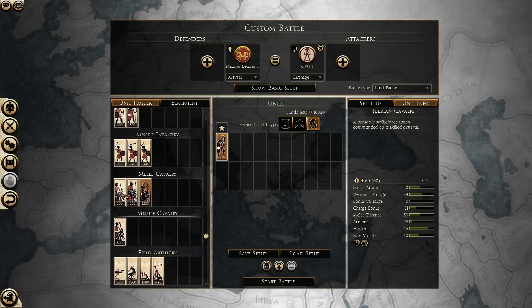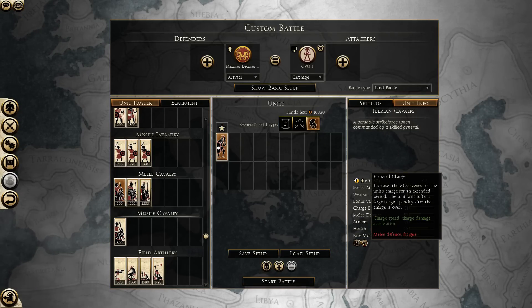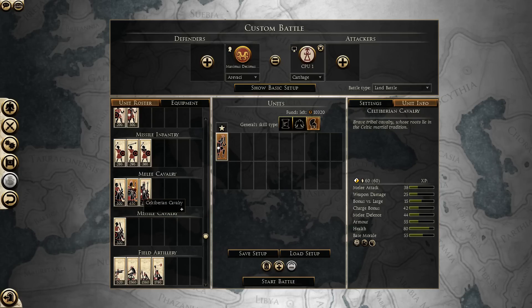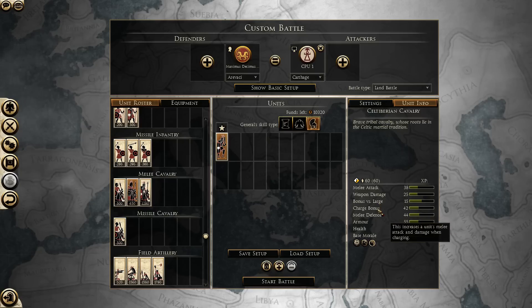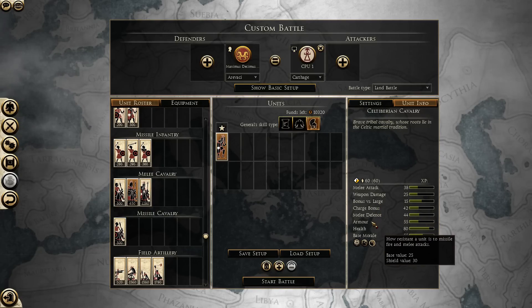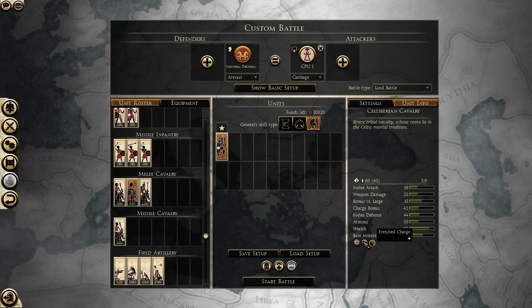When we get to the cavalry, things are a bit bleak. There is Iberian Cavalry — very fast, light melee cavalry. They have very good melee attack and weapon damage, but against other cavalry they will just die. So these guys are best used to running down skirmishers, but if the skirmishers can get off a volley on them, they are in trouble. Still, a frenzy charge into the rear of enemies can do a lot of damage. Then we have the Celtiberian Cavalry, with decent melee attack, okay weapon damage, a nice bonus against large, good charge bonus for their price, pretty good health, not very good armor, and decent morale. They also have the frenzy charge and the wedge, so these guys are okay mid-tier cavalry, but they will lose to a lot of other cavalry units in the game.